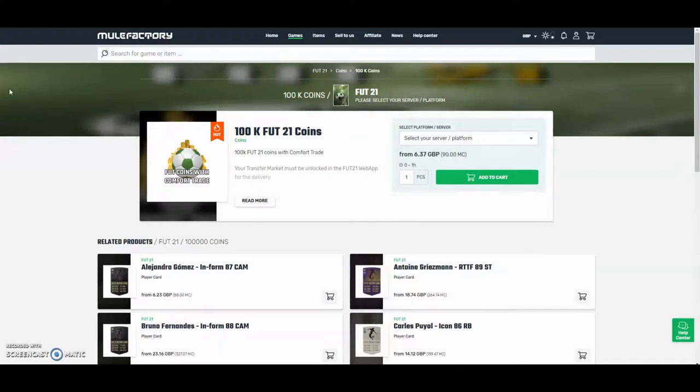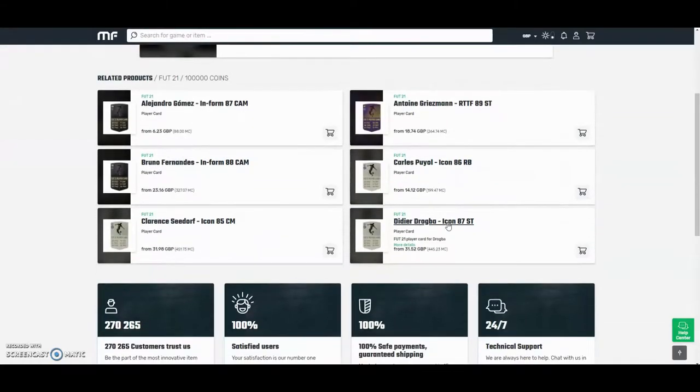Hey guys, the cheapest and safest coins on the whole internet - check out mulefactory.com and use the code owenfeeve at checkout for a discount. They have 100% safe comfort trade and they also do lots of different deals with coins and players. Check them out, there's a link in the description.